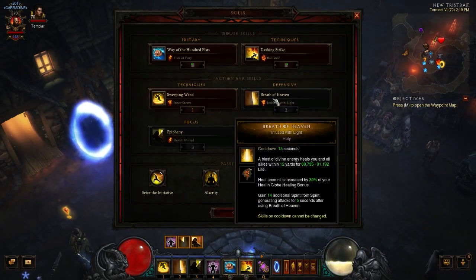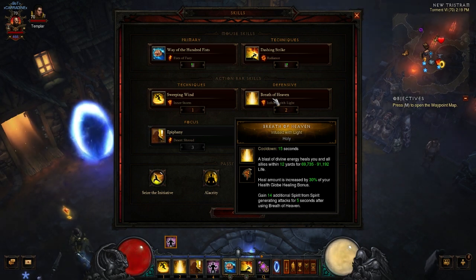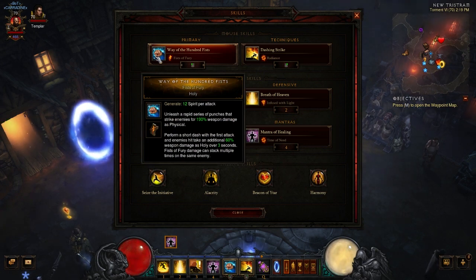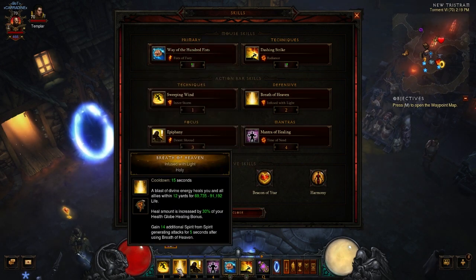Breath of Heaven with Infused with Light heals you and comes around very quickly with cooldown reduction. Get the Eye of Peshkov helm and this will be up extremely fast. The key bonus at the bottom: you gain 14 additional spirit from spirit-generating attacks for five seconds after using it. So with Way of the Hundred Fists active, you're generating 12 plus 14 — 26 spirit per attack — building up spirit rapidly so you can dump it right back down.